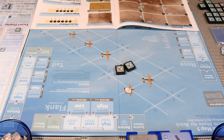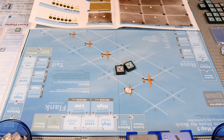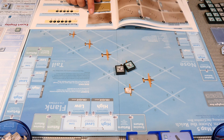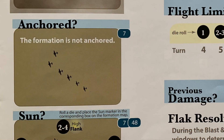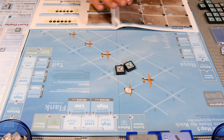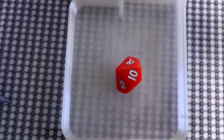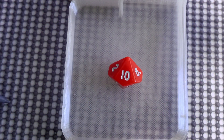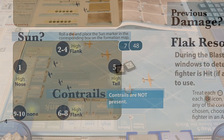We finish up from the back of the page. For anchor, the formation is not anchored so no anchor roll required. Then we roll for sun and get a ten — nine to ten means no sun, so no out-of-the-sun attacks possible on this mission.